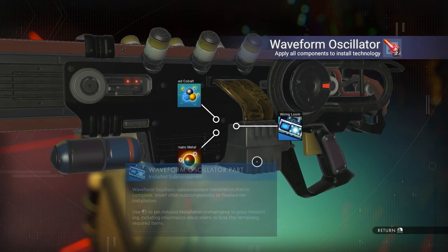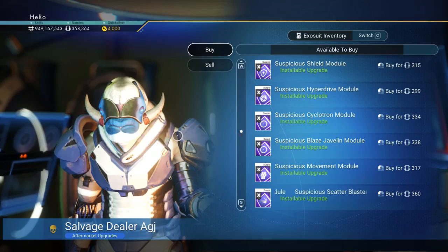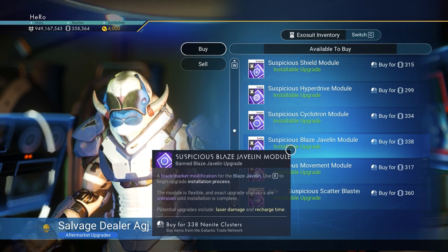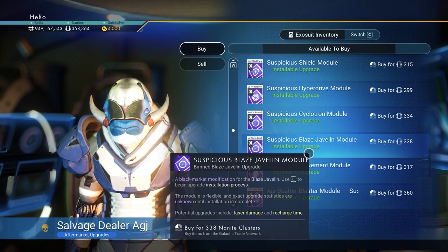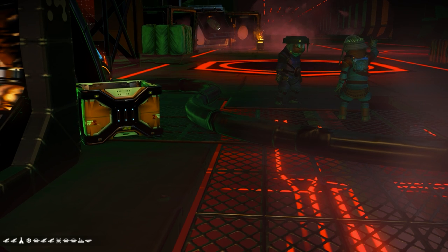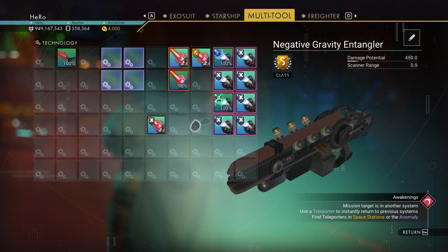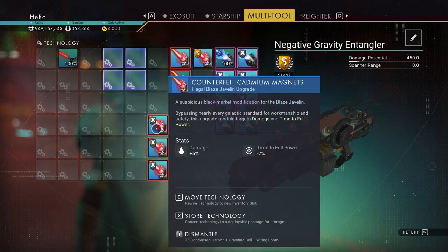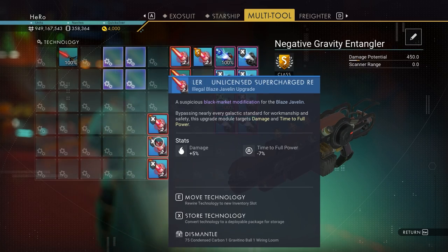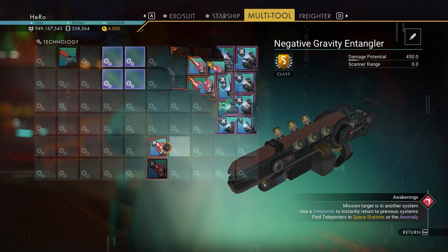We just installed it and we need three illegal upgrades for the Javelin. This guy here sells illegal upgrade Lash Javelin — the glyph for it is right here, inside the Euclid Galaxy. I'm just going to look for the best three upgrades. I got three illegal upgrades — they all have max damage, but the time to full power is not great. We need to move three of them into position.